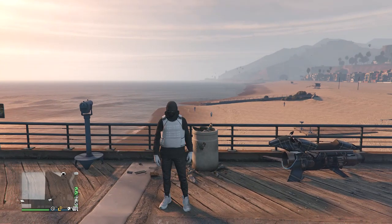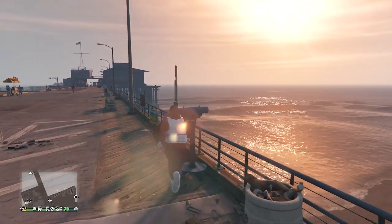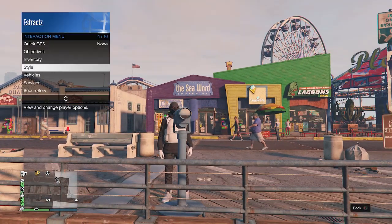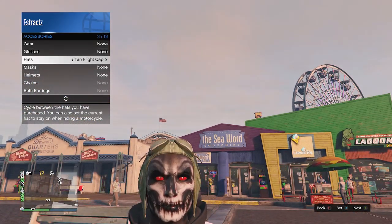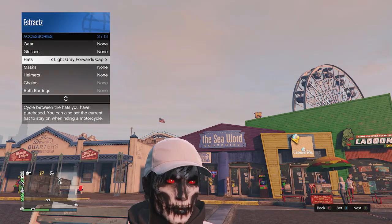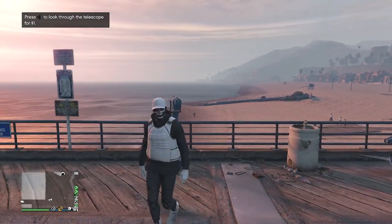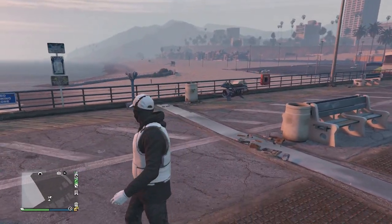At the telescope on the pier, do the telescope glitch — run past the telescope, hit right on the d-pad. Your character will run in place, then looks towards the telescope. Pull up your interaction menu, go to style, go to accessories, scroll down to hats, and scroll through your hats until you find the light gray forwards cap. Once you find it, you'll see your mask disappears, but don't worry. Put away your interaction menu, walk away from the telescope, and you'll see the mask and hat combine together.